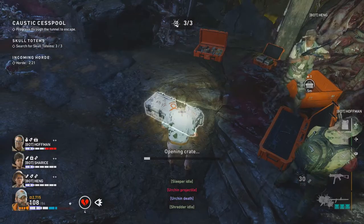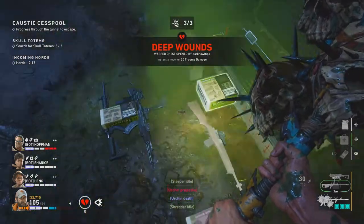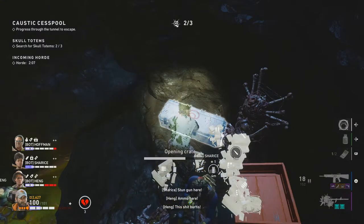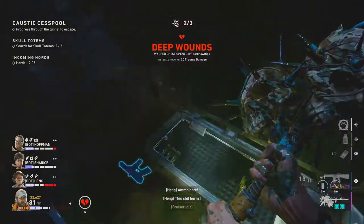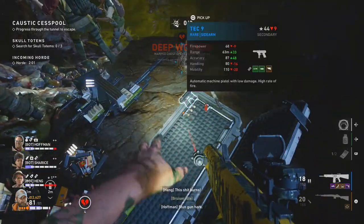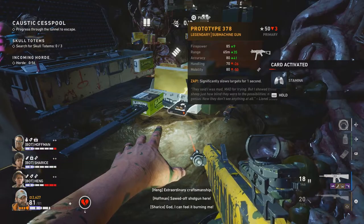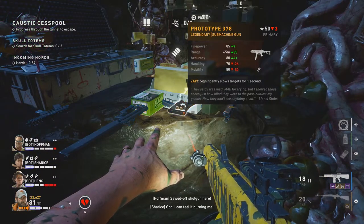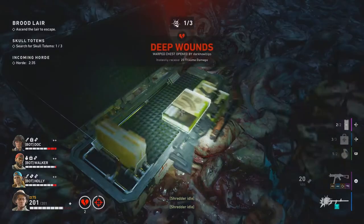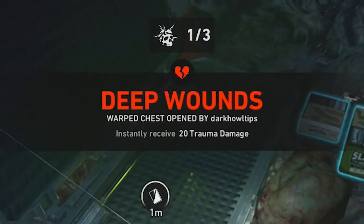We have the introduction of warp chests in this DLC, and these can only be found inside the ridden hives. Warp chests spawn randomly, as do their contents, but there is a chance to get legendary equipment like the attachment called the Mother Load and the Prototype 378, which is the legendary submachine gun. Opening a warp chest comes at a cost though — it instantly gives you 20 trauma damage.